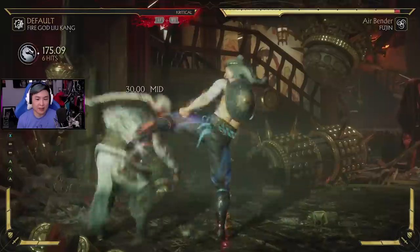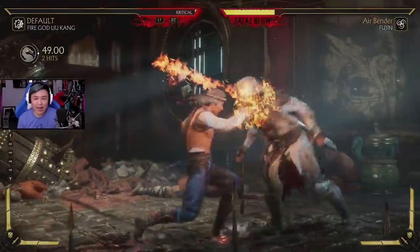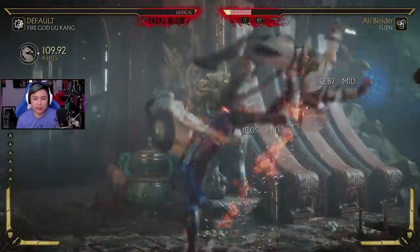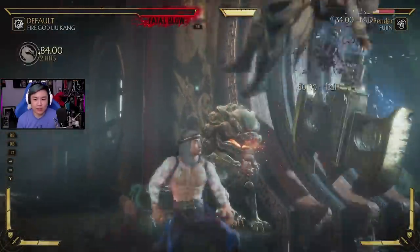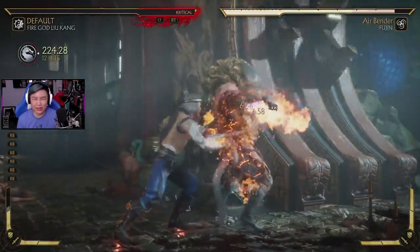His name is Fire God Liu Kang but he also shoots lightning, so I don't understand that. But Liu Kang is already a great character, so we're pretty decent. We don't need to spend too much time in practice mode. Look at that — ooh, flame on!